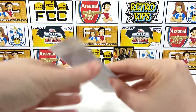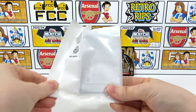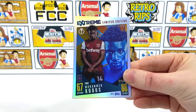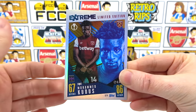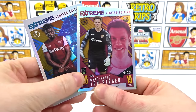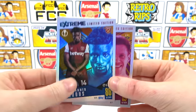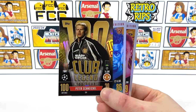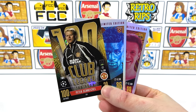Here we go — the limited editions. There are two Extreme limited editions. It's a Kudas — that is cool, and I do believe that's the same image they used in the update packs. The second is the Stegen — again. That's cool though, at least we've got one that we need. And of course we did get the Legend 100 Club in there as well — that's the best hit of the multi-pack. So there we go, that is everything for the multi-pack.